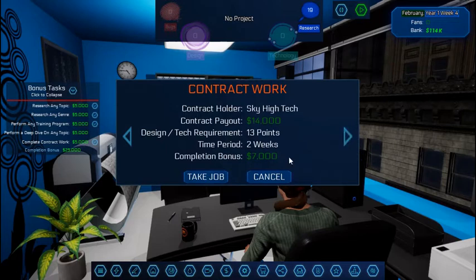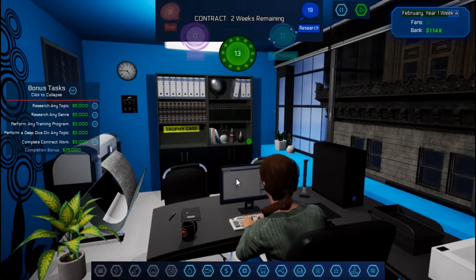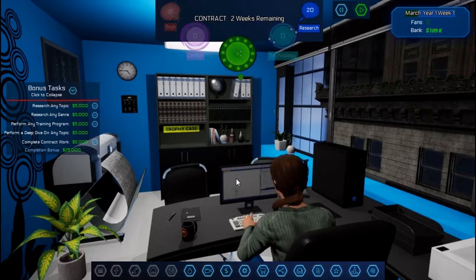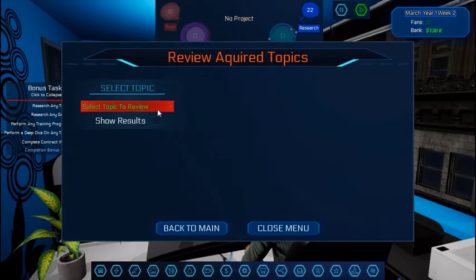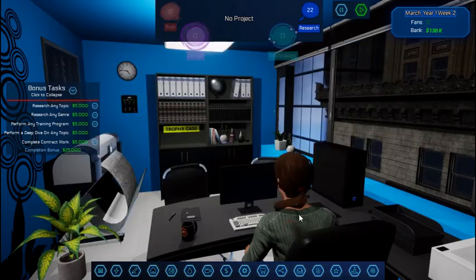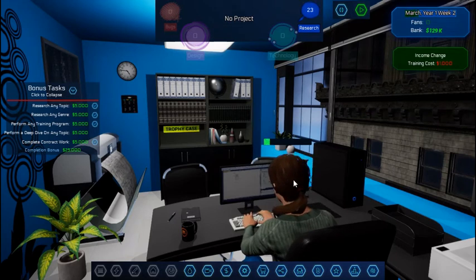Let's take another contract because I need 13 points in two weeks — that sounds good. Any more research points to do a deep dive? Let's see if we can do the deep dive yet — we'll go farming, idle, and children. It costs 25 research points and 18,000 dollars — I don't have enough. Okay, let's just train another stat. I'm going to have 105 on design and tech, research has gained a little bit, focus has gained a little bit. Let's do another couple points in design and tech.